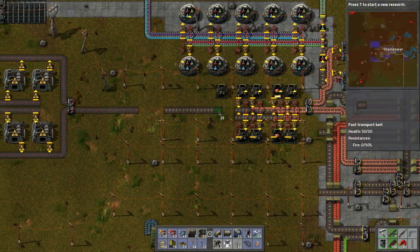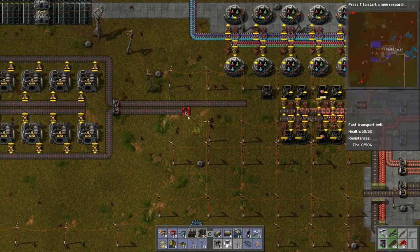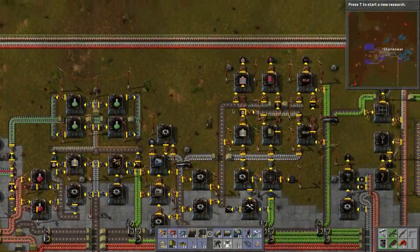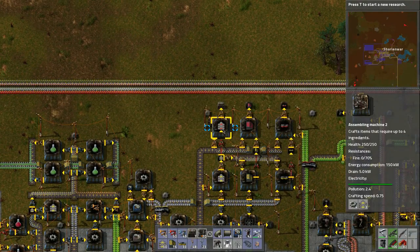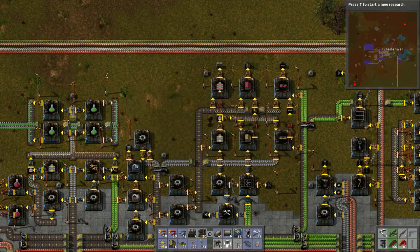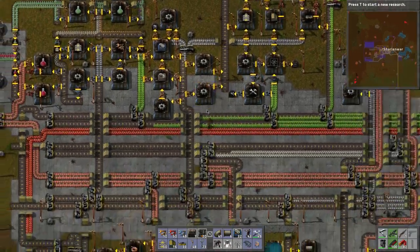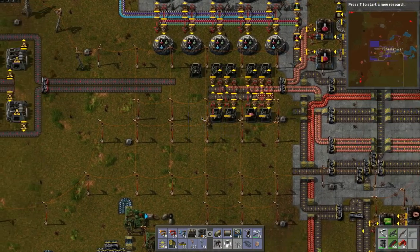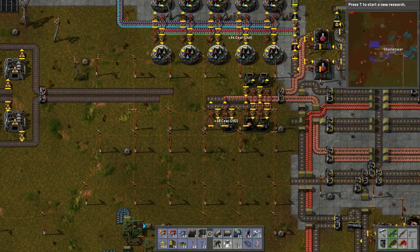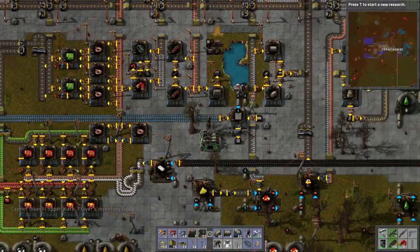Let's pick these guys up. This is what happens if we do a double row - let's grab more red belts. Oh, what's going on here? We got enough transport belts, that's not it. Is it because there's no iron coming in? Therefore it's not feeding in, therefore it's not creating more. That's perfectly okay. This belt will actually go directly into the existing system here. Let's drop off some coal and stuff.